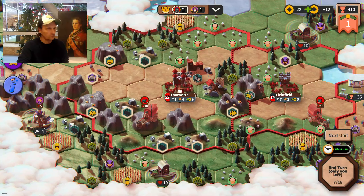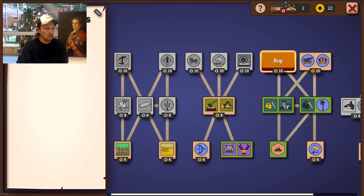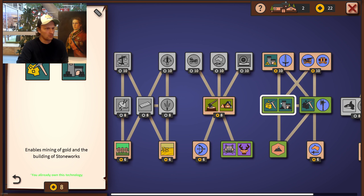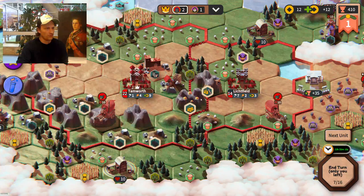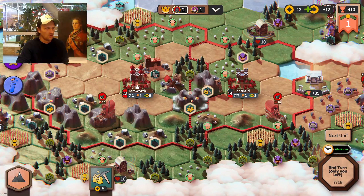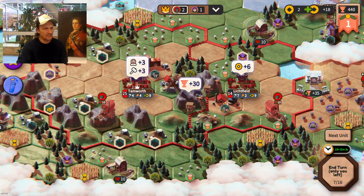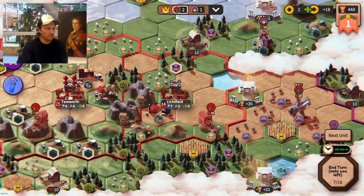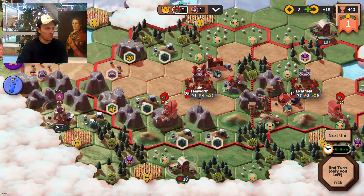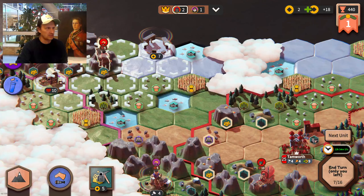Now I want to expand — I want to buy this technology, exploit this resource, and build here, which gives me 6 more income. That means I have quite a good income after 7 turns. I'll hopefully keep accumulating more since I have quite a lot of income sources around here. I also get this unit moved. I lost the other scout, which was a pity.